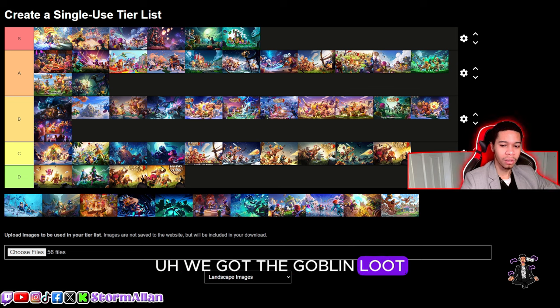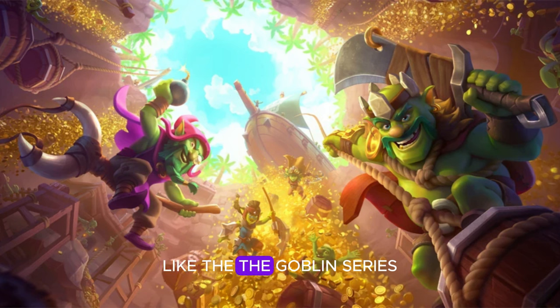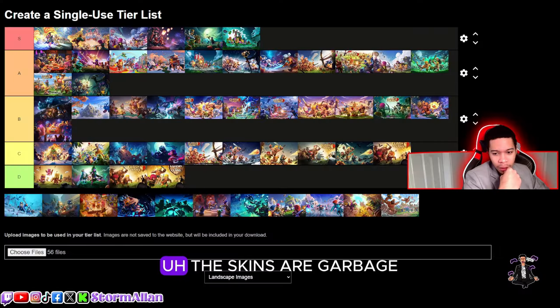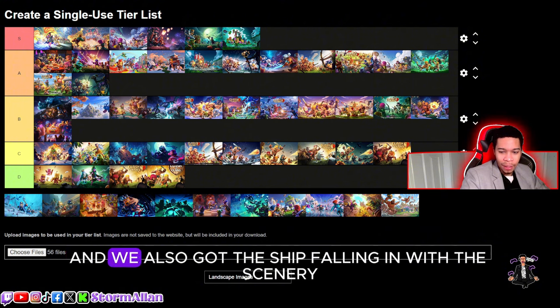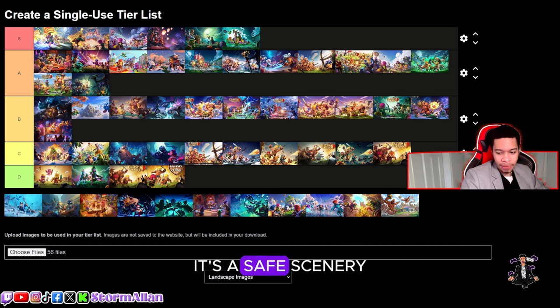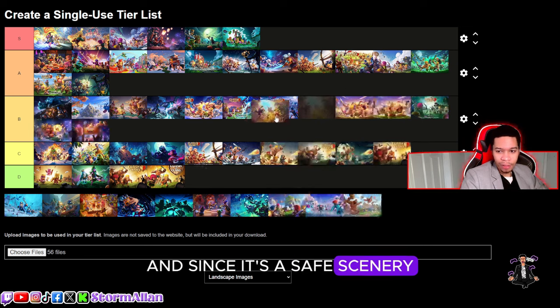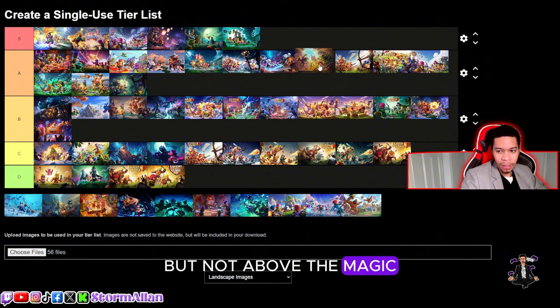We got the goblin loot loading screen. I have mixed feelings about the goblin series in general. The skins are not great but the color is nice — we got the goblin cave, the gold coming in, and a ship with the scenery. I think it's a good, safe choice. It's a safe scenery so I'm going to put it in A-tier, but not above the magic king or above the 2014 — right above the Halloween version though.